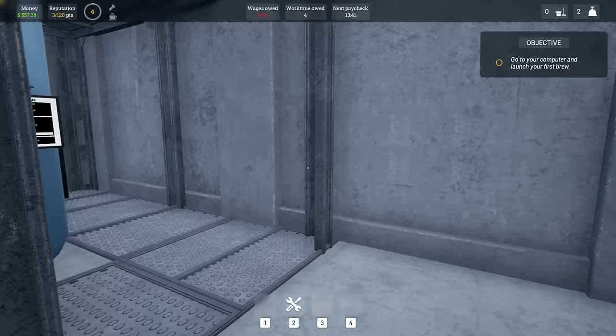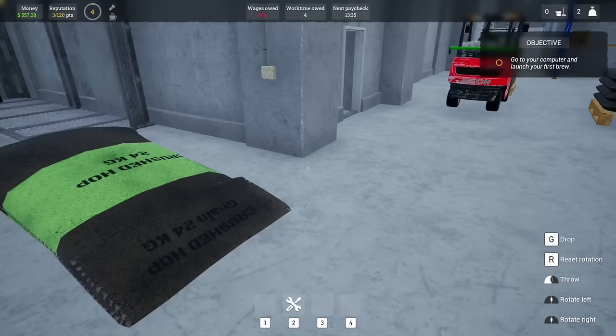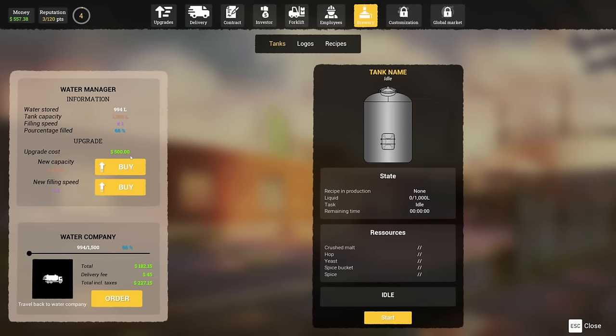Hold on - where do these go? Can I put these over here too? No - okay so that's all yeast right there. Let's go to the computer and see what's going on. Recipe and production: none. Liquid: zero of a thousand liters. I have 994 liters of water - I should probably order more.